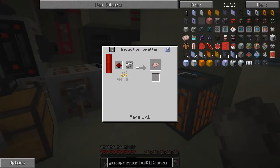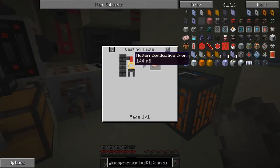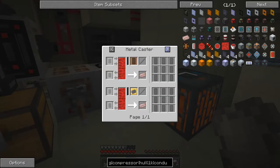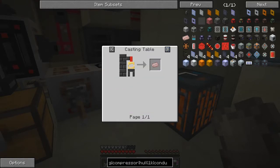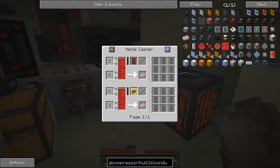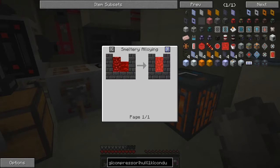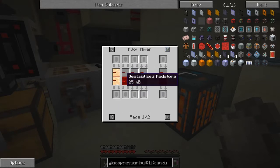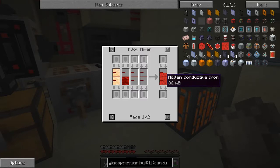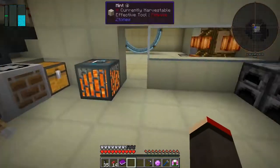To make this conductive iron - we can't do it this way because it's all smelters which we haven't got. We could possibly do it through the casting table. No, I thought there wasn't a better way of doing it. The way we're going to have to do this is with the mixer - we get molten conductive iron. We're going to get that from liquid iron and destabilized redstone. Oh, we also need silicon for electric steel. Destabilized redstone - no big deal, let's go and get some redstone.